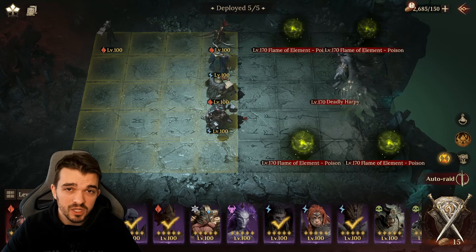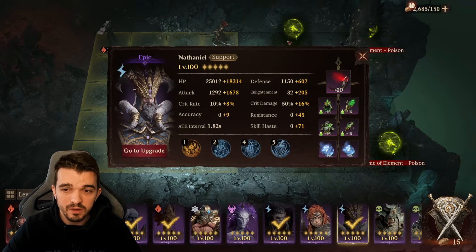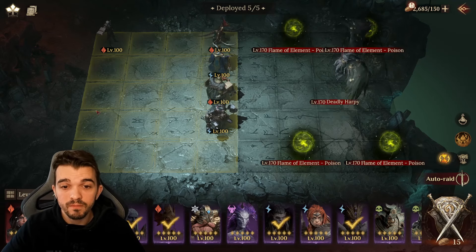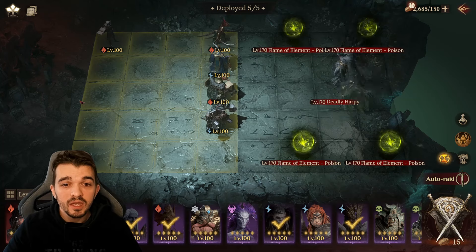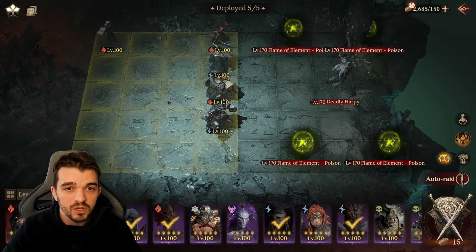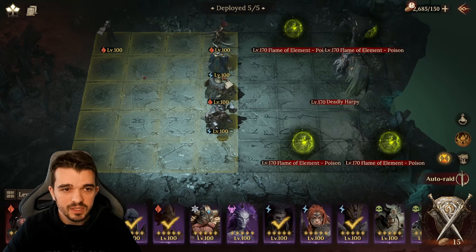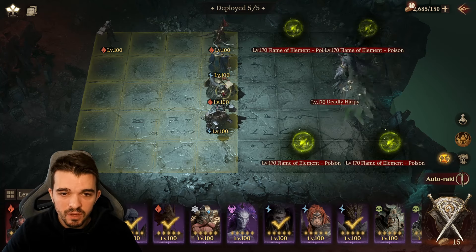This boss is really hard, especially stage 9. This is the gear I'm using — it's only Epic Gear, level 100, because at this point in Season 3 we are able to get to level 100. If you want to use this build in a different season, I think you can do it as well, especially Season 1 or Season 2. Let's talk about the strategy I'm using.